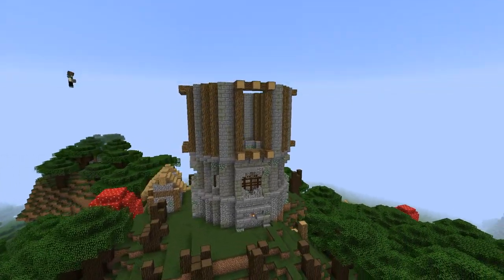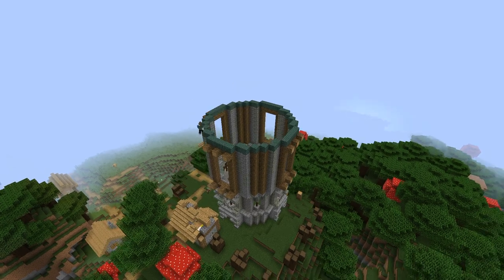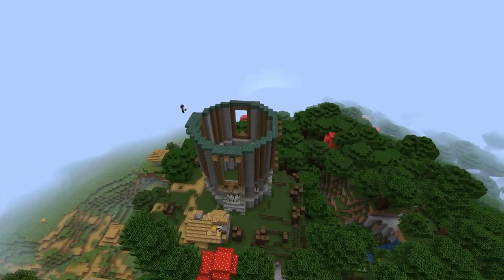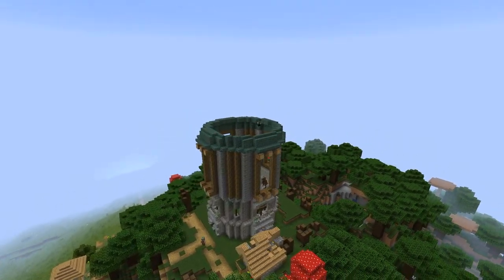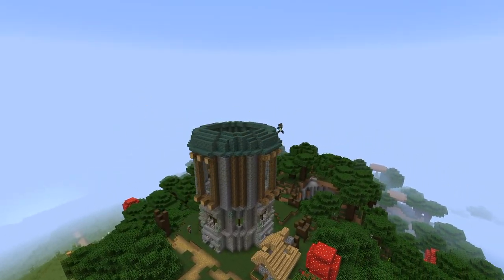Next I started to play around with prismarine blocks, slabs and stairs to add colour and make the tower start to stand out. I think the colours from these blocks combined with the dark oak fence add to the Asian feel of the build.